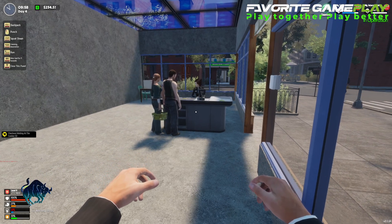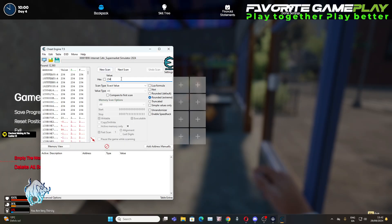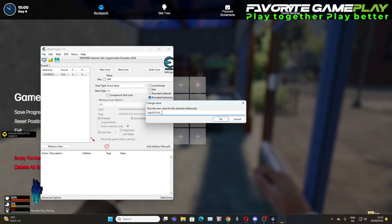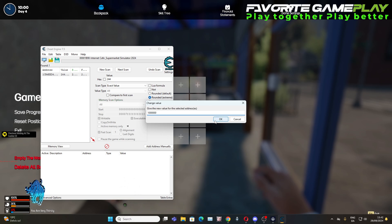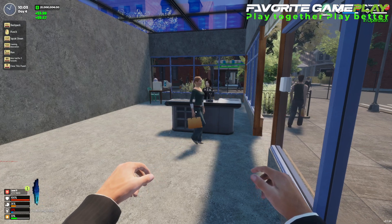Let's leave these customers paying. It's two four four right now — we're going to press and change it. This is what really matters. Let's say we want to put like one million: one two three, one two three, one two three, and press OK.